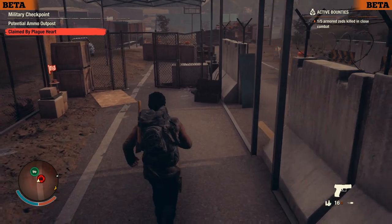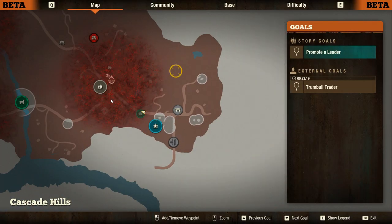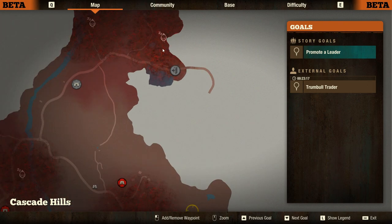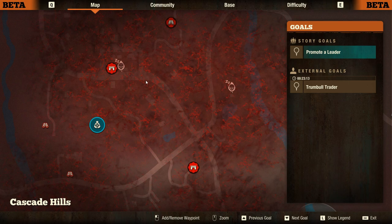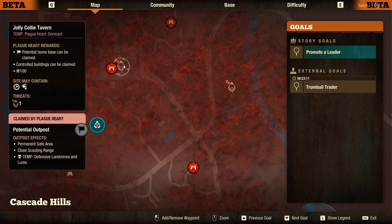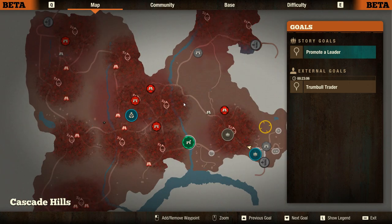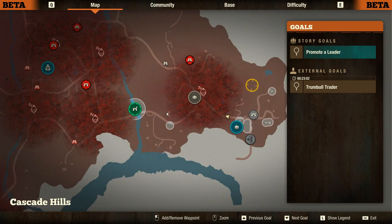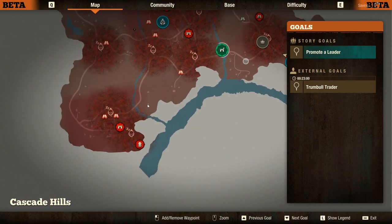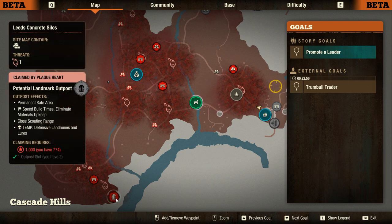It's pretty much empty here. This looks like a decent sized town but we've got a plague heart right in the center. A water tower like this — this is definitely plague heart number one to take out, so we are going to make an effort toward that. It needs a concrete silo.